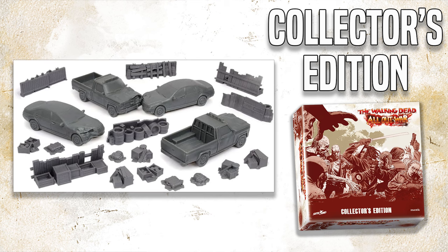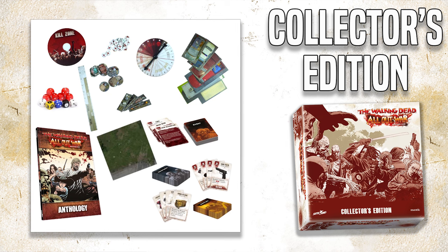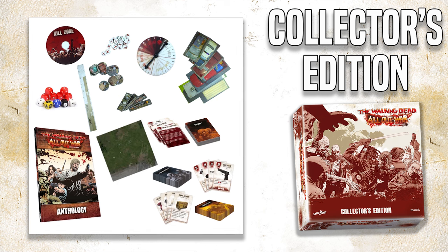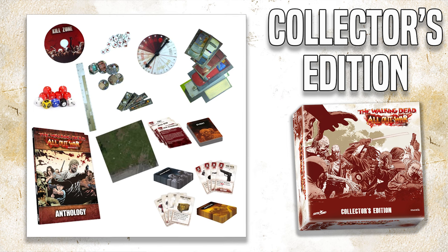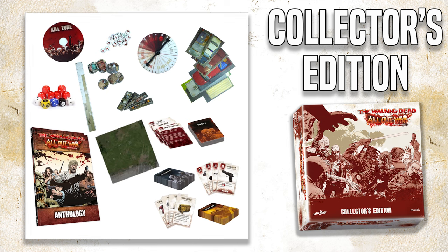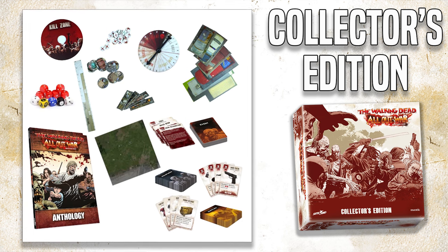These scenery pieces really do bring to life your games on the tabletop. But wait, there's more! Also included in this Collector's Edition are all of the things you need to play such as dice, a high quality paper Atlanta playmat, all of the card tokens you need, a copy of the new anthology book, plus the new event card deck, and the new equipment and supply card deck — all for a fantastic price, and we think this is the absolute best way to get started for anyone jumping into the game for the first time.